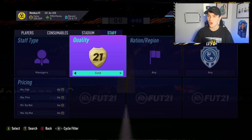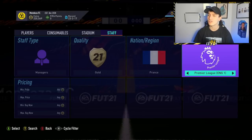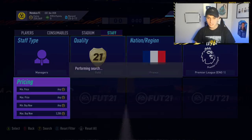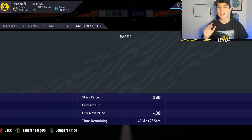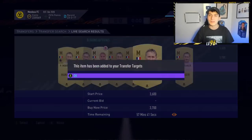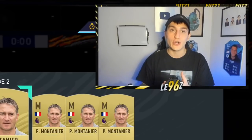So the first method: we're going to jump over to staff, go over to gold, go over to the nation France, and go over to the Premier League. Now if we take a look at French managers from the Premier League, you'll be able to see on the market these are going for an average of around 4,000 coins — 3,700 is there, and that one will probably get bought up very very soon. You can see 4,000 coins.